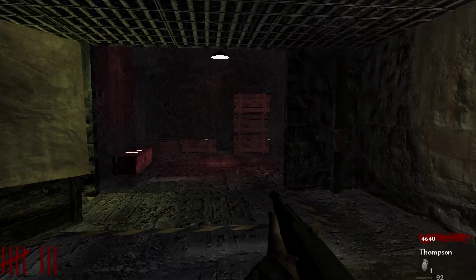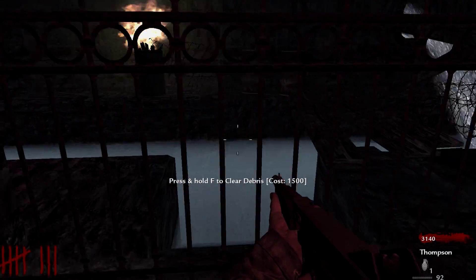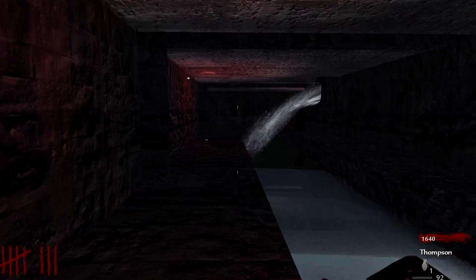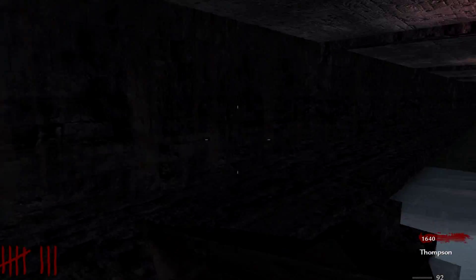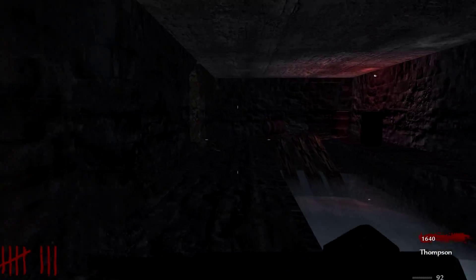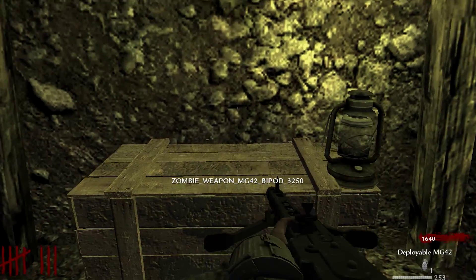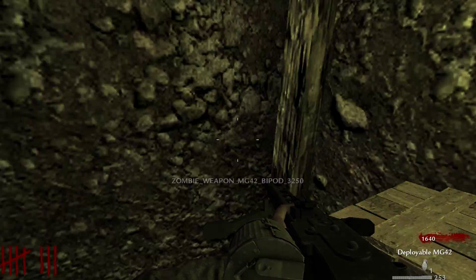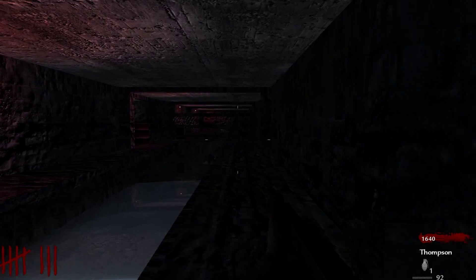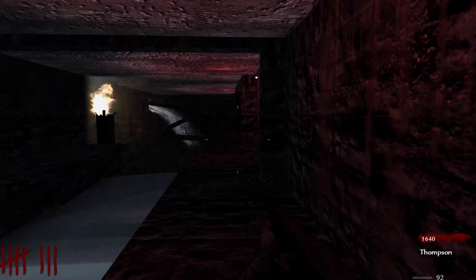Down here is the sewers — there we go. You can go in the water but it makes you go really slow. This is a good spot to be because they only come really one way. The reason why this place is so good is — if you don't get the Browning or the MG42 out of the box, you can actually pay some money and buy the MG42 out of that wall right there. You can also buy ammo for it, so that's why you want this weapon.